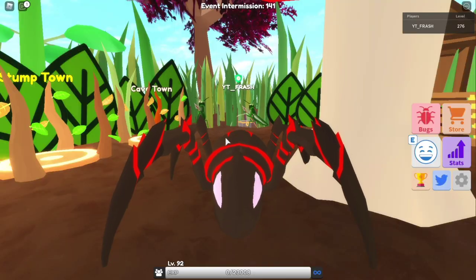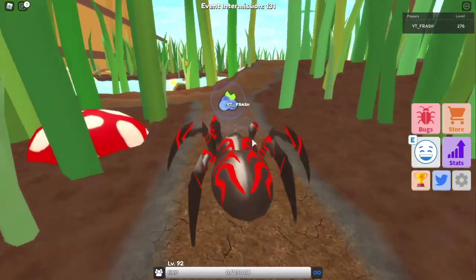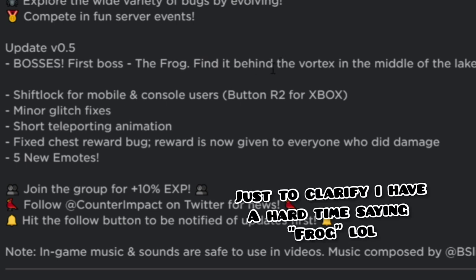Hey guys, it's me Fresh here. A new update just came out in Little World and it has something to do with bosses. As you can see, they added bosses — the first boss is the frog, found behind the vortex in the middle of the lake.